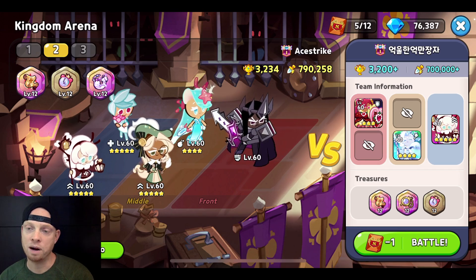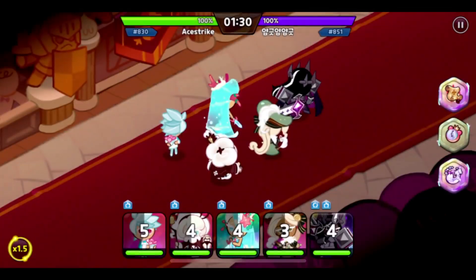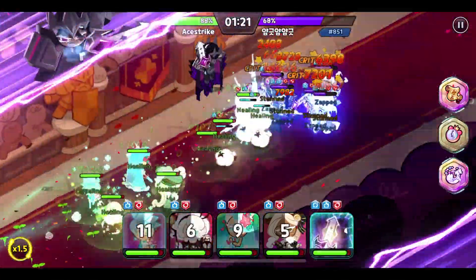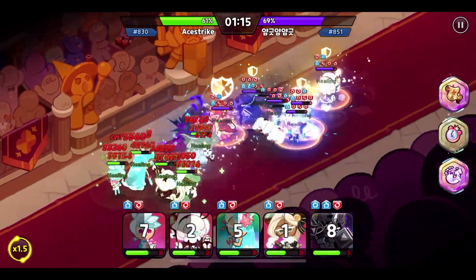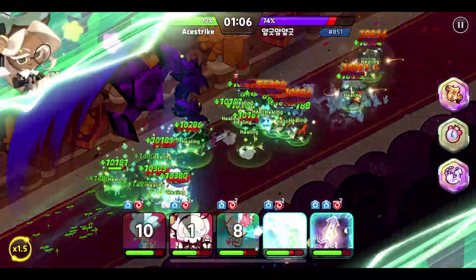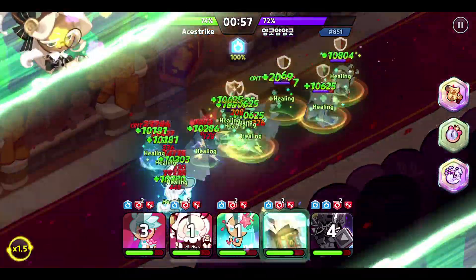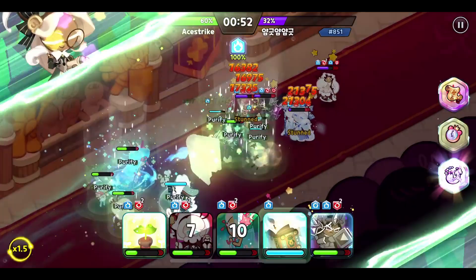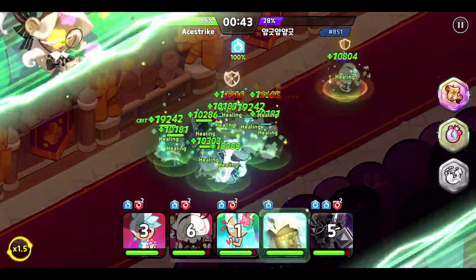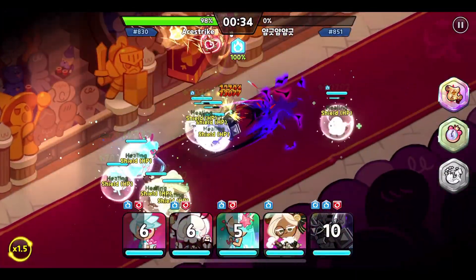I'm going to take this comp against what's probably Seafairy and Frost Queen with Holly Berry and Dark Cacao. It's just the Strawberry Crepe, Dark Cacao, Holly Berry comp. This comp is pretty good against the Triple Tank with Dark Cacao, because you're just doing so much damage — it's hard for that team to keep up. I'm getting that Seafairy hit, getting that Eclair hit, getting that massive heal in, and you can see Herb keeps debuffing. Pretty easy win.